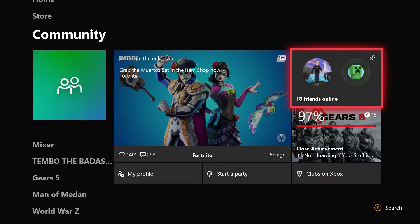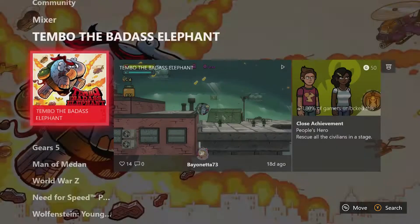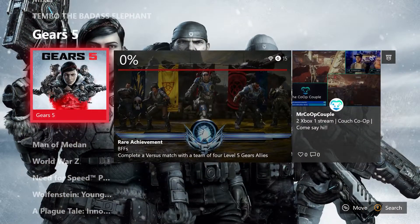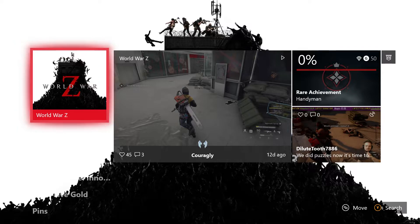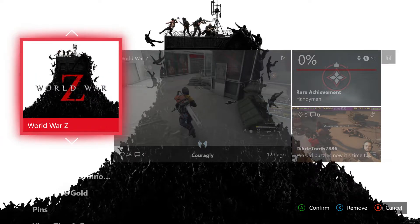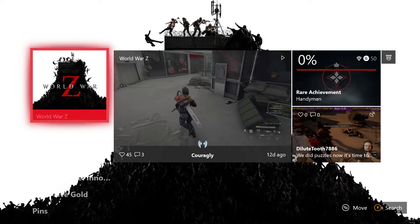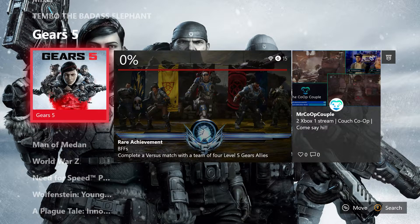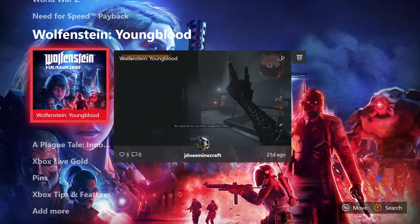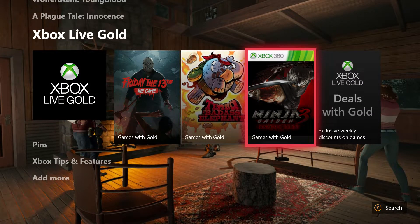You've got your Community tab — if you're in any groups or anything like that — and you can adjust and change all of these as well. You've got Mixer here, and these are games I had pinned, so you can still do pins. You can go in and say you don't want something here anymore, hit it, go up and down to move it, or take it out entirely. Before, you could basically just add it or leave it, so now you have the option to move things quickly. Down here is where your Xbox Gold and Deals section is.